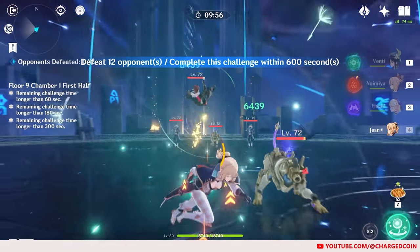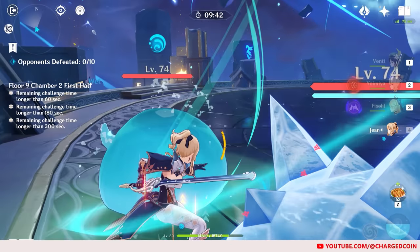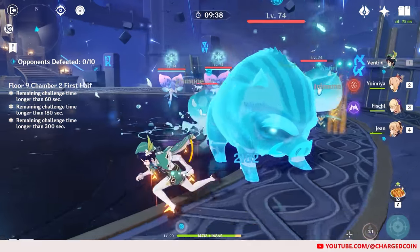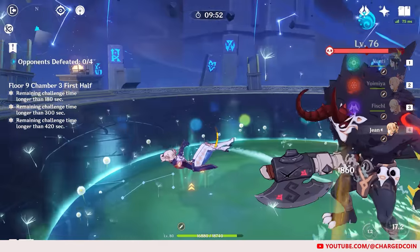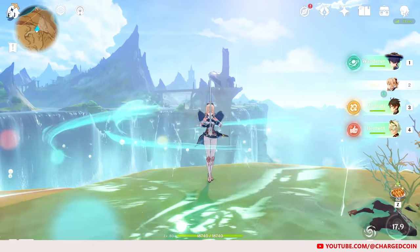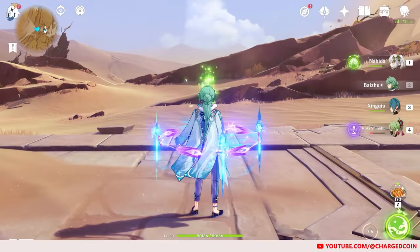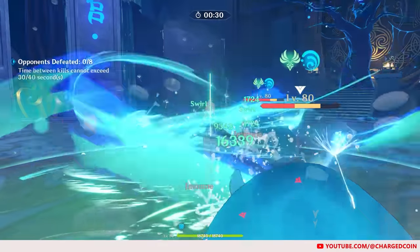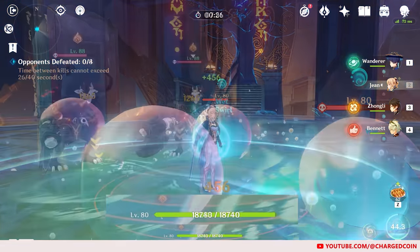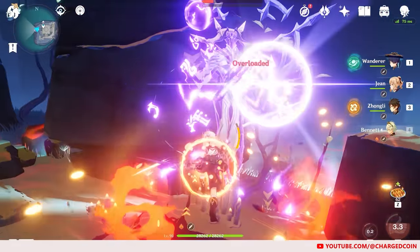Jean's pros is that her elemental skill is useful for crowd control, especially in the Abyss, where you can grab an enemy far away and throw them closer to another enemy as a form of grouping. Her elemental burst can heal the entire party at one go, similar to Barbara and Baizhu. Secondly, her burst will also apply Anemo to the active character in the field, which helps cleanse debuffs and swirl elements for elemental application.